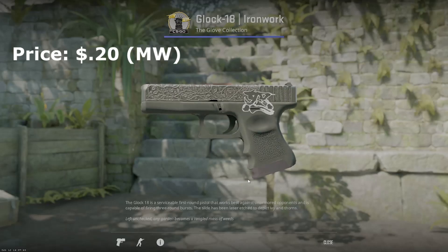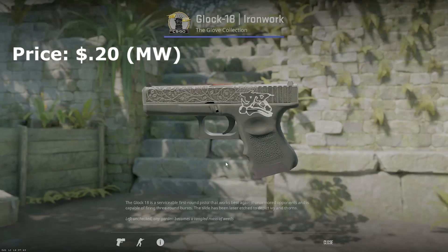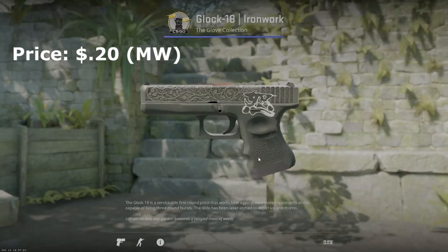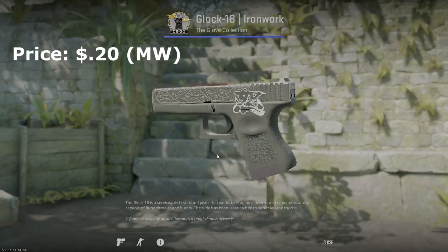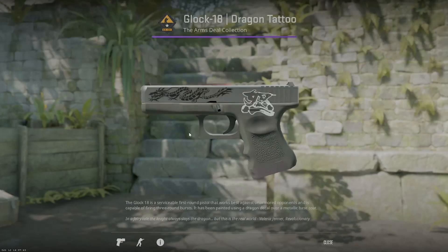Let's talk about starting pistols. There are a couple of different options depending on your budget. The Glock 18 ironwork on the T-side is a great option — it's really dark, looks really good, and it's only a couple cents. You can get a decent float one for a couple cents, or you can go a higher battle scarred one which is actually a little bit darker. You'll see the rage sticker is a common theme in my inventory because it's black and white and fits a lot of the different crafts I want to do.